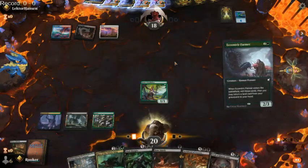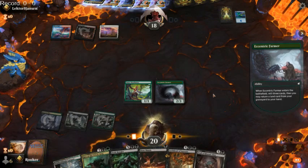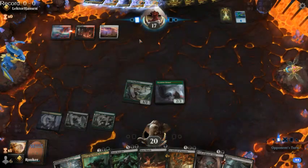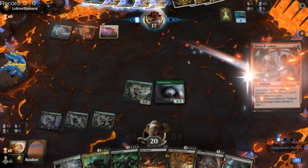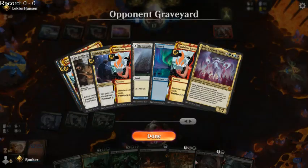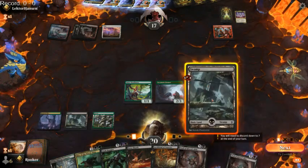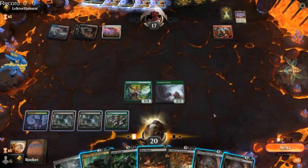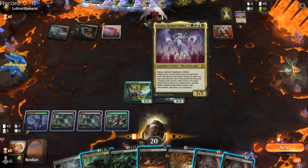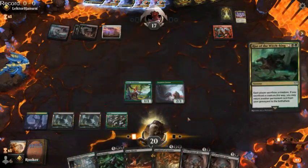I think we just drop the Eccentric Farmer and hope we hit a basic land. There's the Swamp. Next turn we are going to force our opponent to discard, which is actually kind of significant. Despite these spells being draw spells, they're actually card negative. Also, haste scares me. Okay, so they're Atraxa Reanimator to some degree. Do we Rise of the Witch King, or do we save it to force our opponent to sacrifice an Atraxa? They may be all-in Atraxa, so we'll let our Bone Shards be good enough.